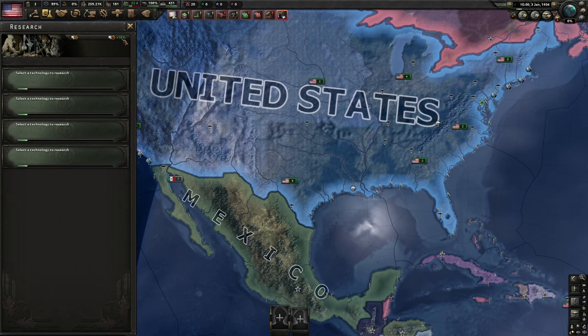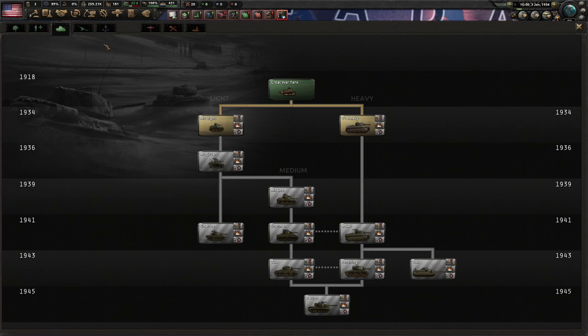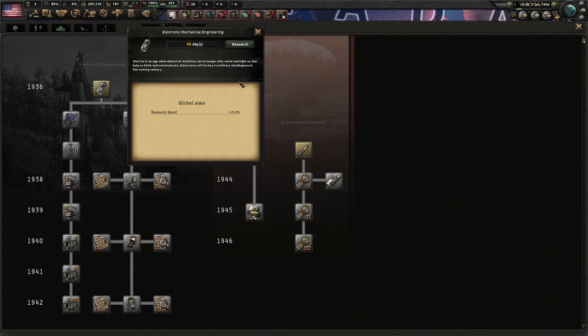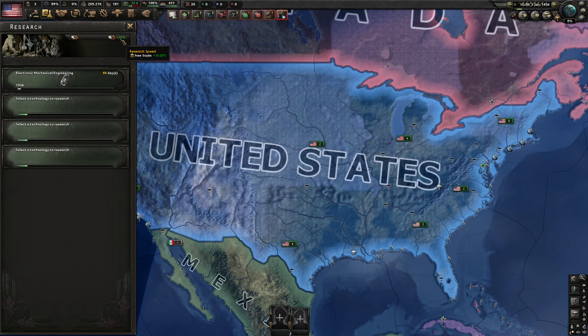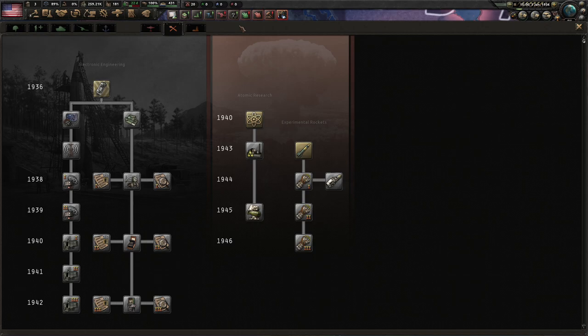You have four research slots available. This is very important — you always want to be researching things. Unless you're in the middle of a war, like 99% of the time you want to start with electrical engineering. This gives you additional research speed — all the things we're researching, we can do it 3% quicker. Right now it's plus 10% due to America's bonus. This will add three to that, and then working down it's plus four, plus five, plus eight, and that just keeps stacking. So we want to get started with that ASAP.